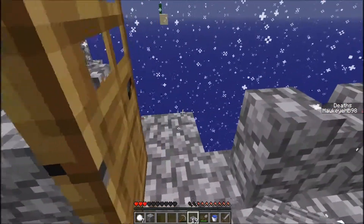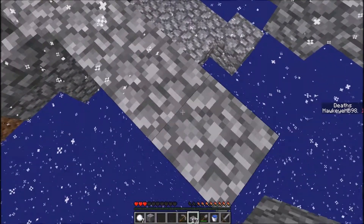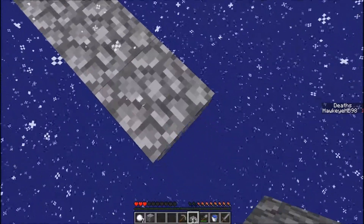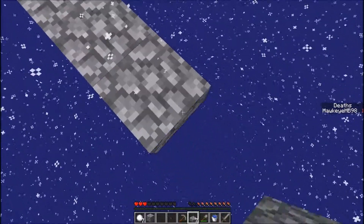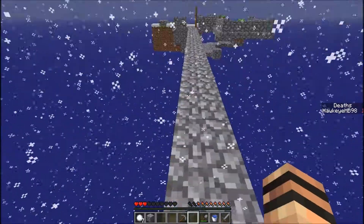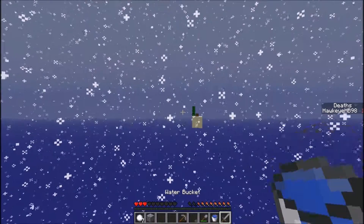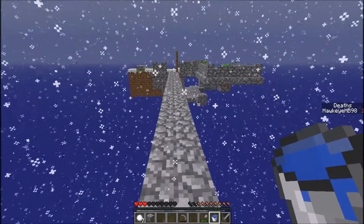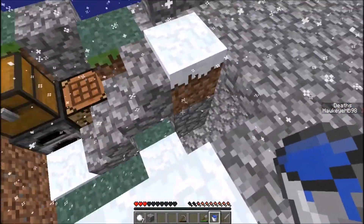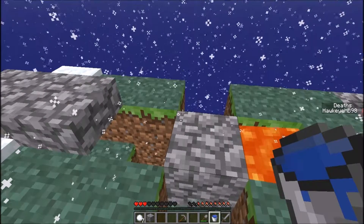I'm getting close to the end of this cobble run. I think if I just slowly progress... oh it's actually quite fast. When we actually get there we've got to be strategic and use this water, because it's all sand and obviously sand is affected by gravity in Minecraft — unlike everything else where everything floats, because that's logic and physics.